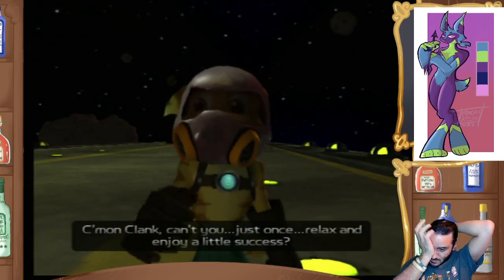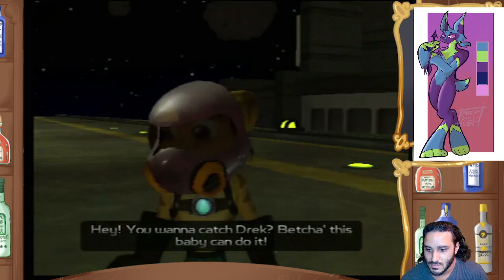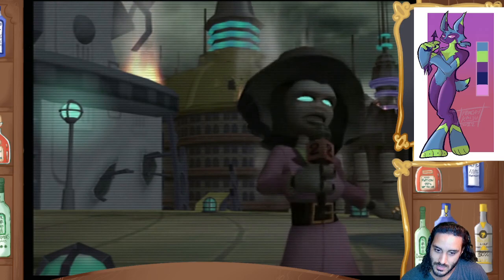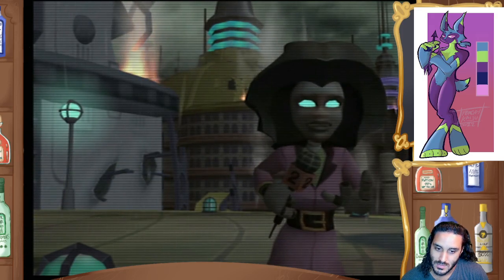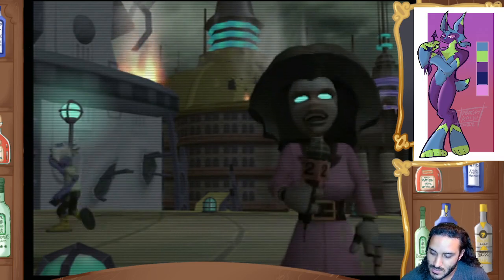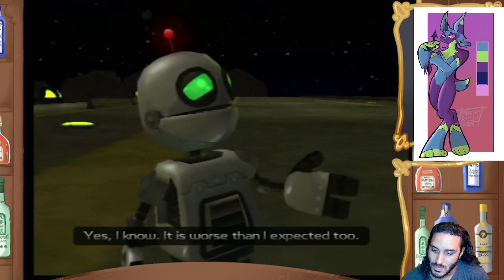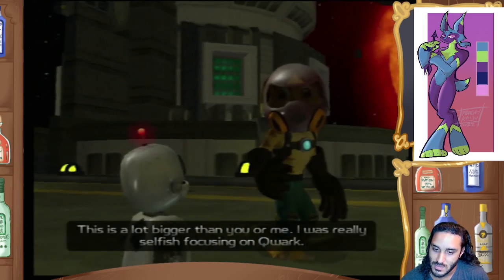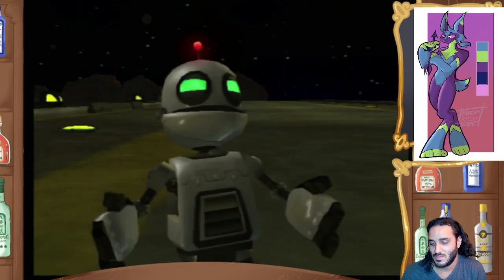'Come on, Clank, can't you just once relax and enjoy a little success? Hey, you want to catch Drek? I bet this baby can do it.' 'This is Darla Gratsch reporting live from Gorda City. This once peaceful planet is being torn apart today in an unprovoked attack. It now seems certain that Supreme Executive Chairman Drek will not be dissuaded in his efforts to destroy the galaxy for his own selfish needs.' 'It is worse than I expected. Maybe you were right - this is a lot bigger than you or me. I was really selfish focusing on Quark.' 'It is not too late to stop Drek.' 'We've got this new ship - let's go get him.' 'Now you are talking.'